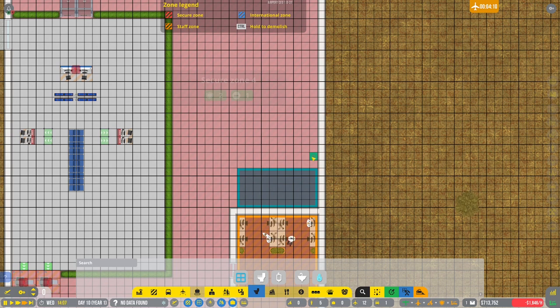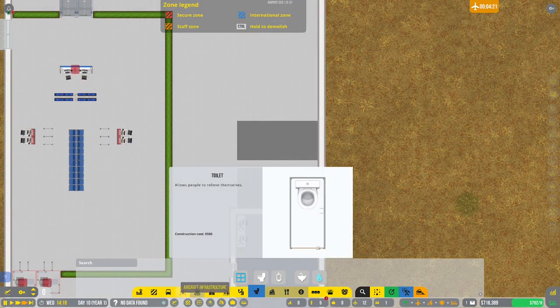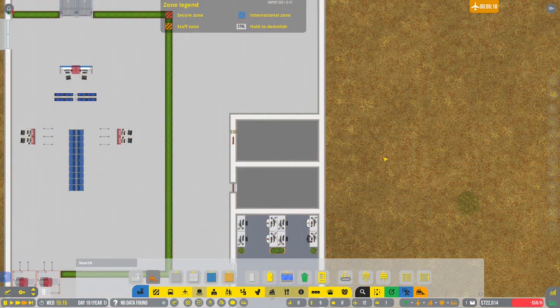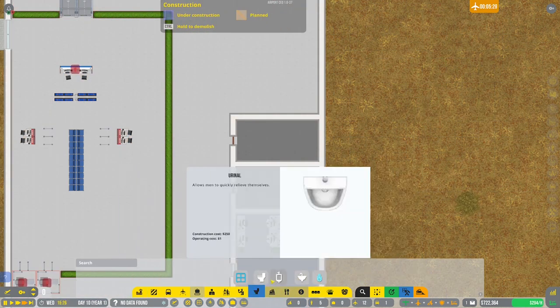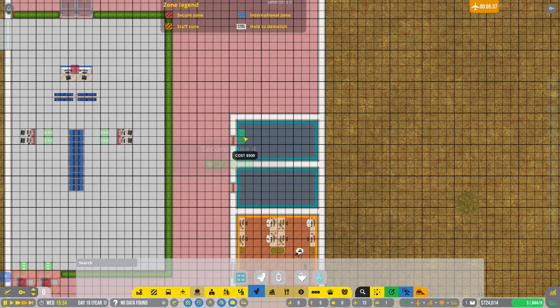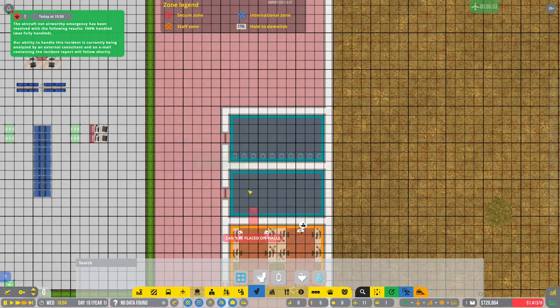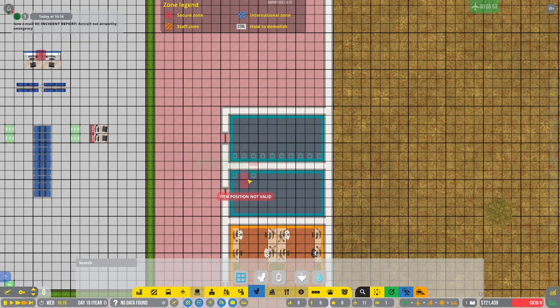We'll do another one over there — these are going to be proper bathrooms. We need some walls to close these things off. Let's tie these together and put some doors in — center-of-the-mill doors — which will keep that nice and clear. Now we can put in our bathroom facilities. The ladies on this side — why do I have multiple secure zones through here? I'll probably need to redo that — and the gents on this side up to about there, then we'll switch over to urinals.